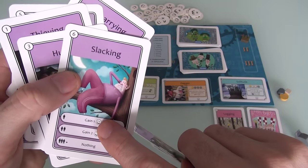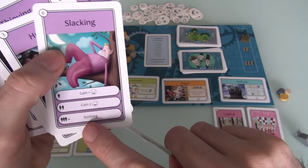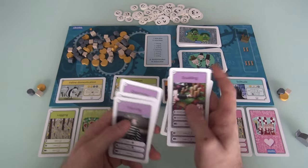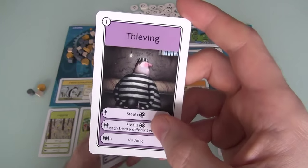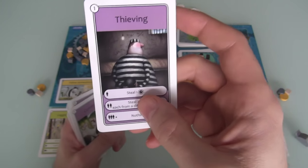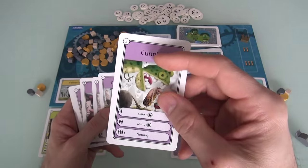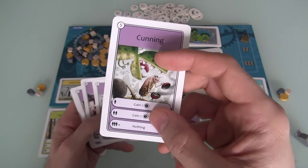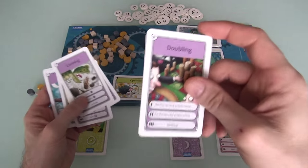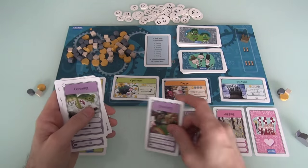Jen could double slacking — if you slack by yourself you get one victory point, if you slack at the same time one other player slacks you get two victory points, and if three or more players slack you get nothing. She could also steal. You want to steal when another person does it because then you get to steal two things; if you steal by yourself you only get one; and if lots of people are stealing, you get nothing. I think Jen is going to steal and double it — meaning she steals two things.